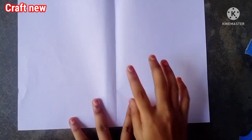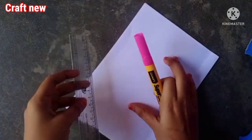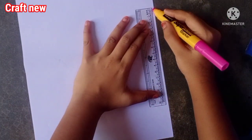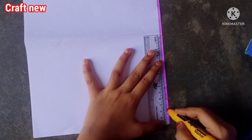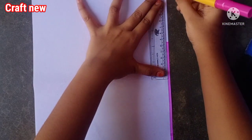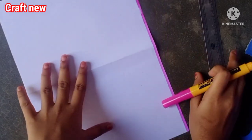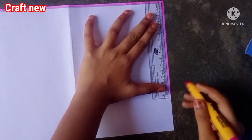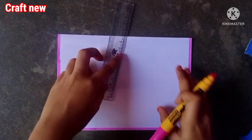First, we will take a white sheet of paper. We will fold it and make a front paper cover. We will use a pink marker — we will do it simply. We will give you tips and tricks. I am going to use a pink marker; you can also do a sketch without a marker.